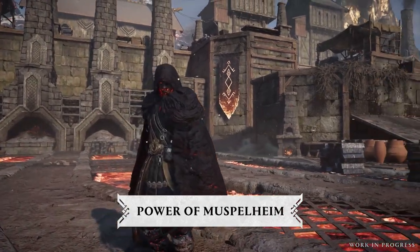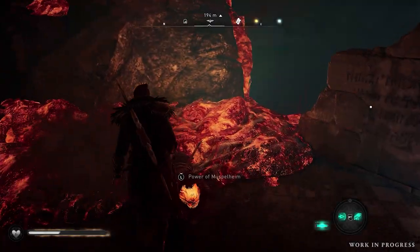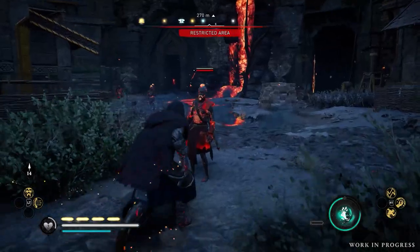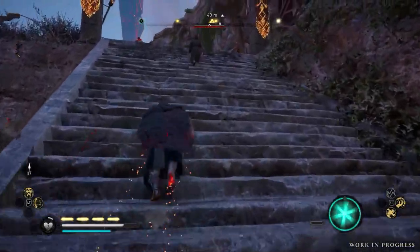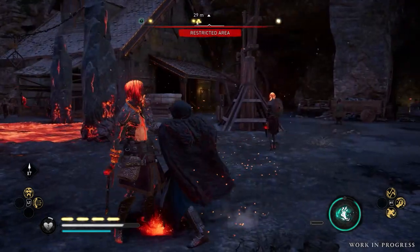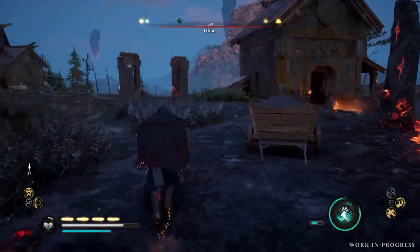The power of Muspelheim fuses Odin with lava and brimstone, giving you the appearance of your Muspel enemy. It can be sourced by defeating Muspels and absorbing their power. You can use this power to sneak behind enemy lines, setting yourself up for deadly assassinations, or avoiding conflict altogether. If detected, the Muspel illusion will disappear, but if you favour a stealthy approach, successful undetected assassinations allow you to continue your disguise.